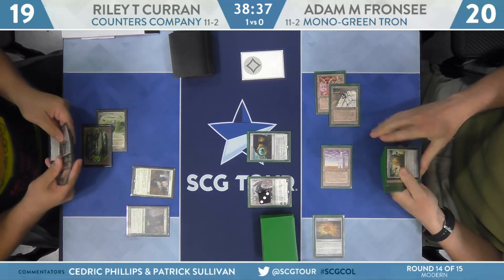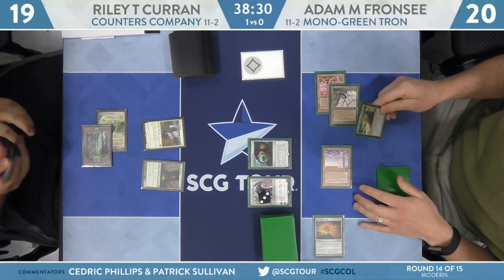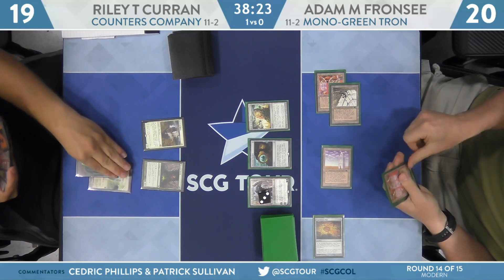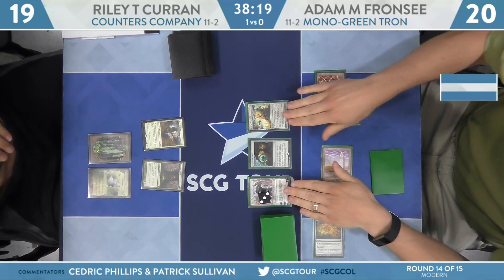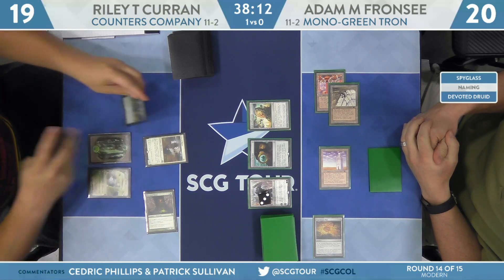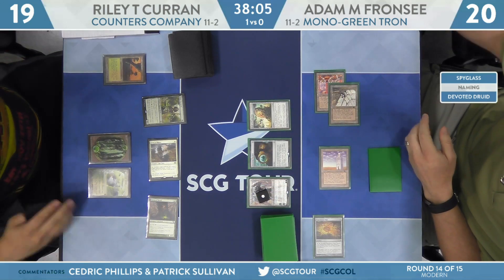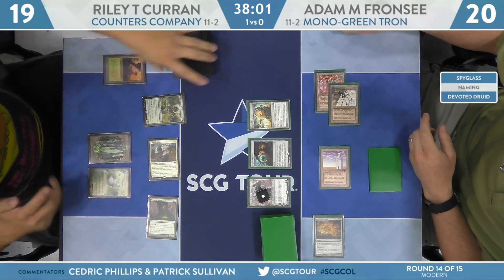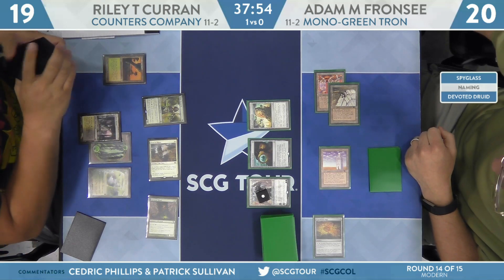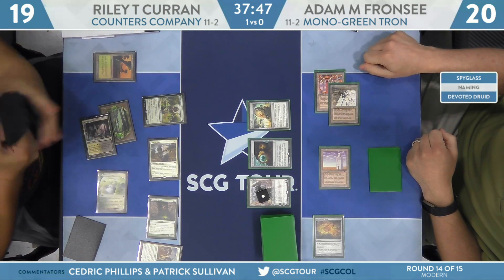With Noble Hierarch, Koran can use it plus Giver of Runes to attack the Karn down to one and keep him off a second search next turn. There's a Relic of Progenitus. Sorcerer's Spyglass stops everything but mana abilities, so the untapping is cut off — though the Devoted Druid still works as a mana producer. Karn's down to one.